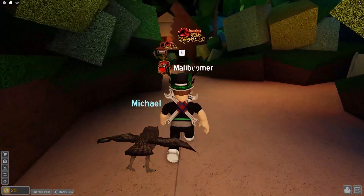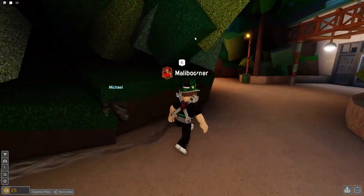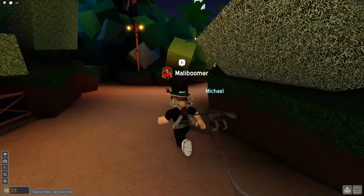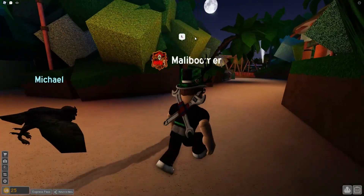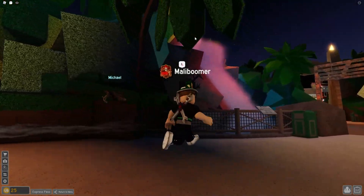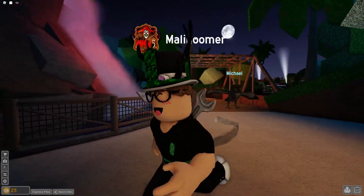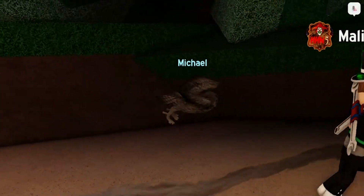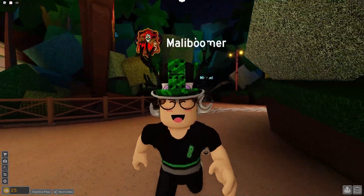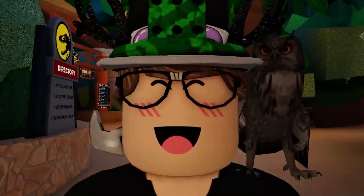We're walking past Jurassic Park River Adventure — really cool ride but I'm not that interested right now. Oh my gosh, a volcano is going off right here! Wow, very cool. By the way, this is my little pigeon, Michael — make sure to comment how cool Michael is below. Look at him, he just flies around, look at how pretty he is!